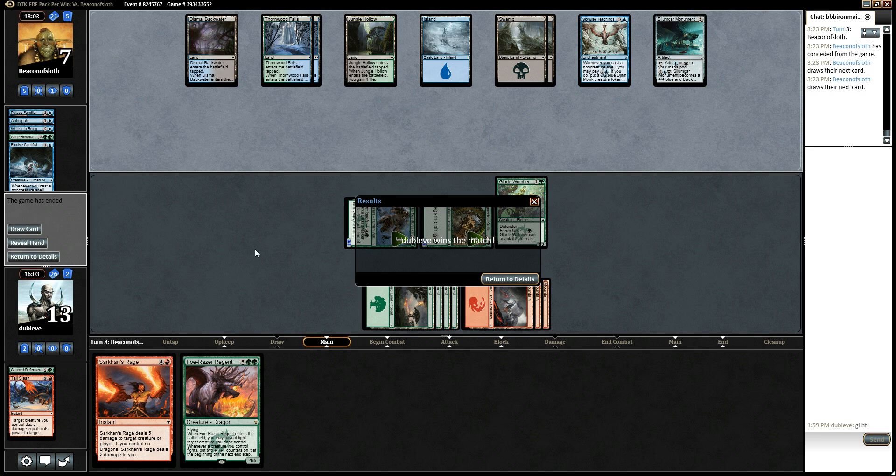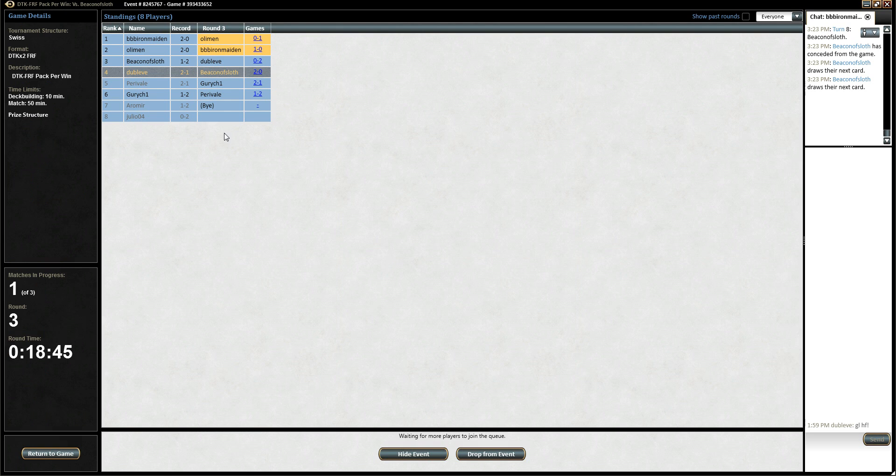Alright, sweet. So we got to see the deck do some cool stuff there. Sometimes all you need to do is play a seven-drop morph and get a three-for-one. I'm pretty happy with this deck. It's a little unfortunate that I lost the first one to that mistake there, but that being said, I still went 2-1 and I've consistently been going 2-1 on here. So yeah, we'll see you guys next time. Thanks for watching.